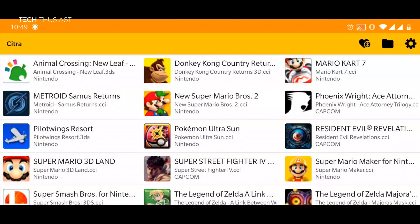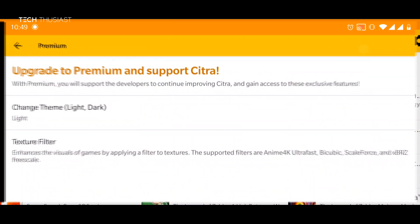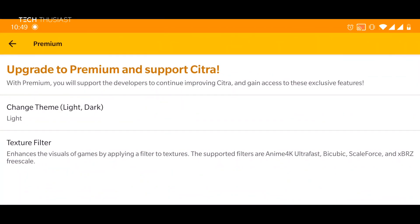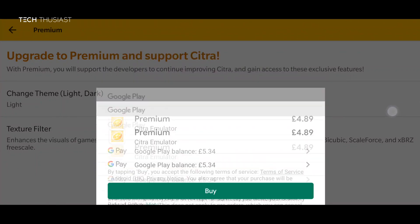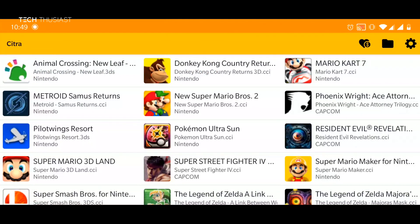On the top you can see there are a few different styled icons. The heart button will take you to the premium support for Citra emulator. This is totally optional — you don't have to buy it, the games will play completely fine without it — but if you want to show your support and have extra features such as the dark theme and texture filters, this is where you go to buy it.